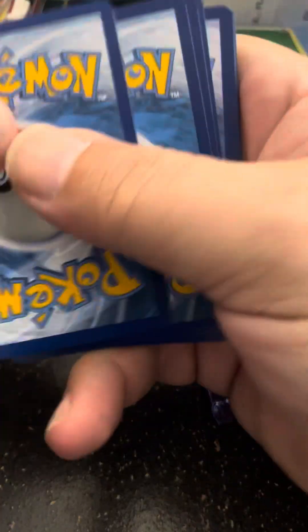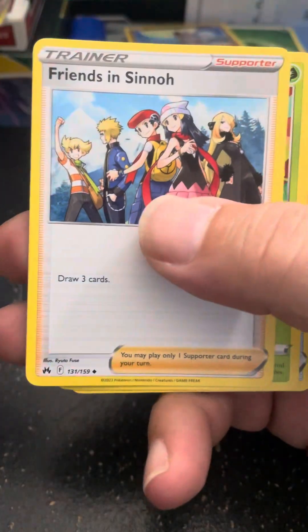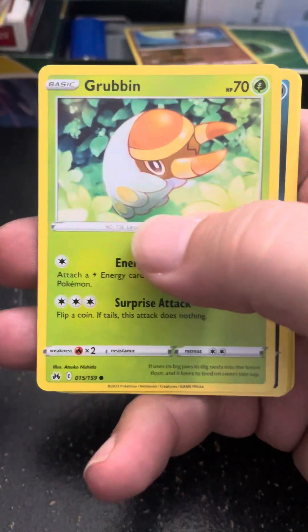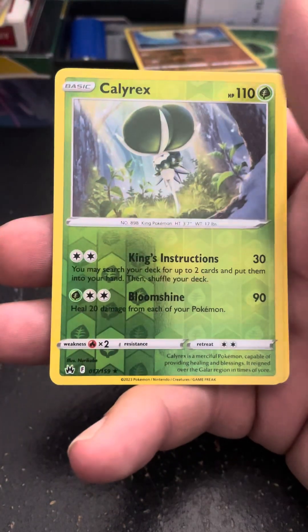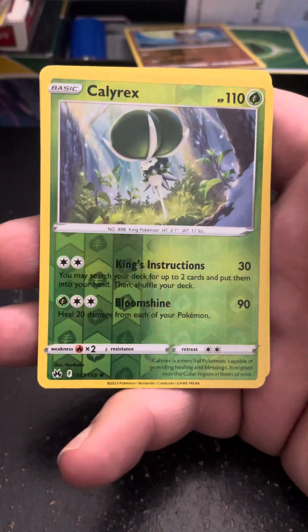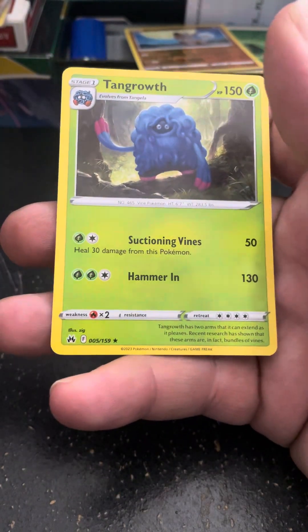Alright, there's the code. 1, 2, 3, and 4. Friends in Sinnoh, Gloom, Ultra Ball, Grubbin, Skrelp, Helioptile, Wooloo, Shinx, a Reverse Foil Calyrex, and a Tangrowth.